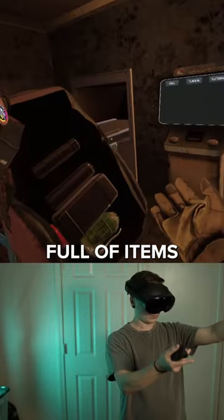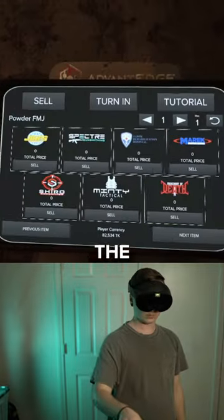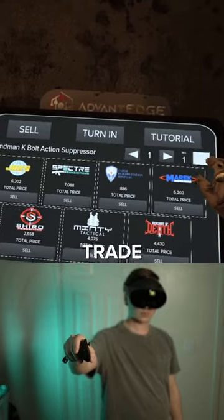Second, when you come out of a raid with a backpack full of items, you can actually just set it on the conveyor belt and then use the trader screen to sort through the items. Sell whatever you wanna sell and then use this button on the right to send items you wanna keep back to your trade room screen.